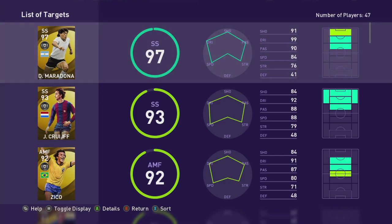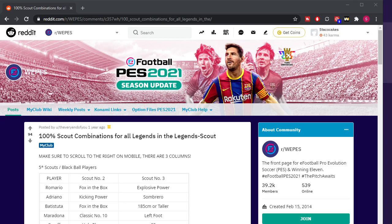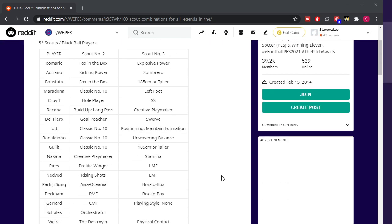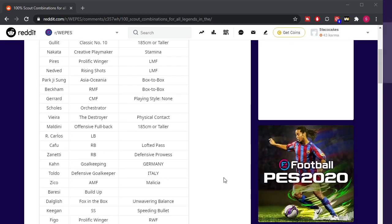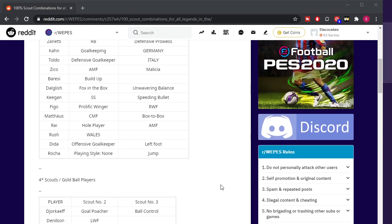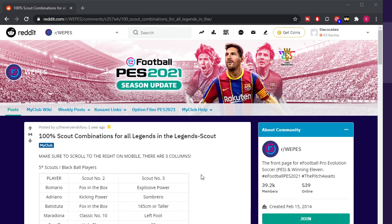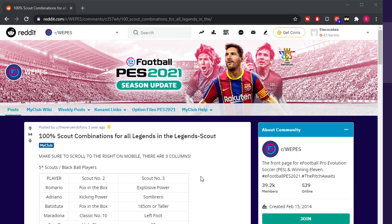What I did find was someone who makes a 100% legend scout combination guide every year for PES - he's on Reddit. I'll put a link in the description. All props go to 'TheVeryEndofYou' - that's his Reddit name. This is from last year but most combinations still work this year, so it gives you a good starting point when looking for a particular agent.